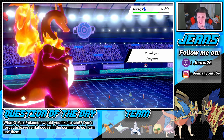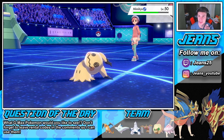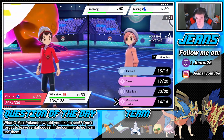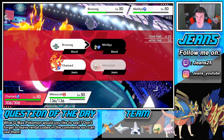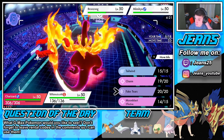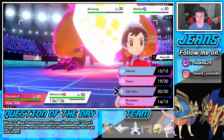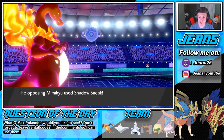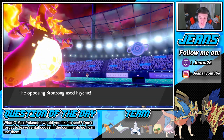Beautiful Max Guard — nothing's better than when you protect and soak up both hits, especially with the G-Max Wildfire flames going. That is some huge passive damage. We wasted our Dynamax turn here though. Fake Tears to drop special defense — I think Moon Blast could potentially take it out. Moon Blast into the Mimikyu, since it's already Charmed at minus two on attack. Shadow Sneak does nothing now. Mimikyu is done — it's out of here.